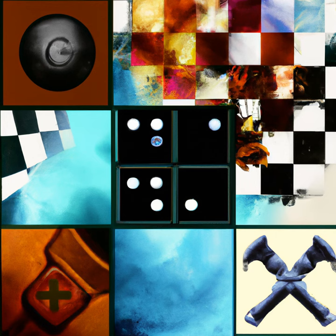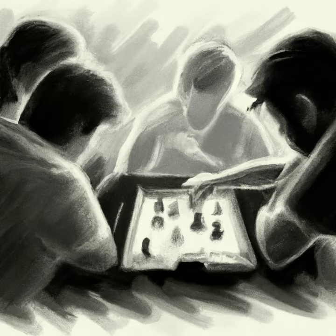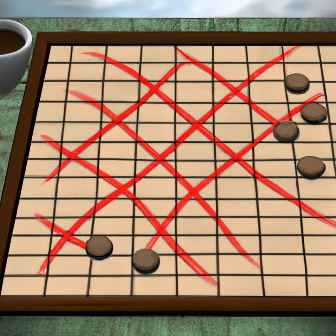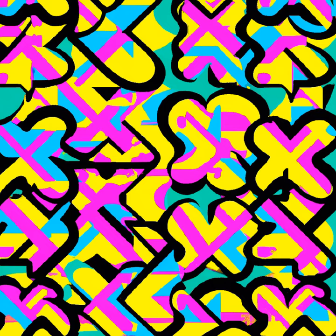The modern version of the game has been around since the 19th century and is played on a 3x3 grid. The players take turns marking boxes on the grid with either an X or a 0 until either one player has three in a row or all the boxes are filled.